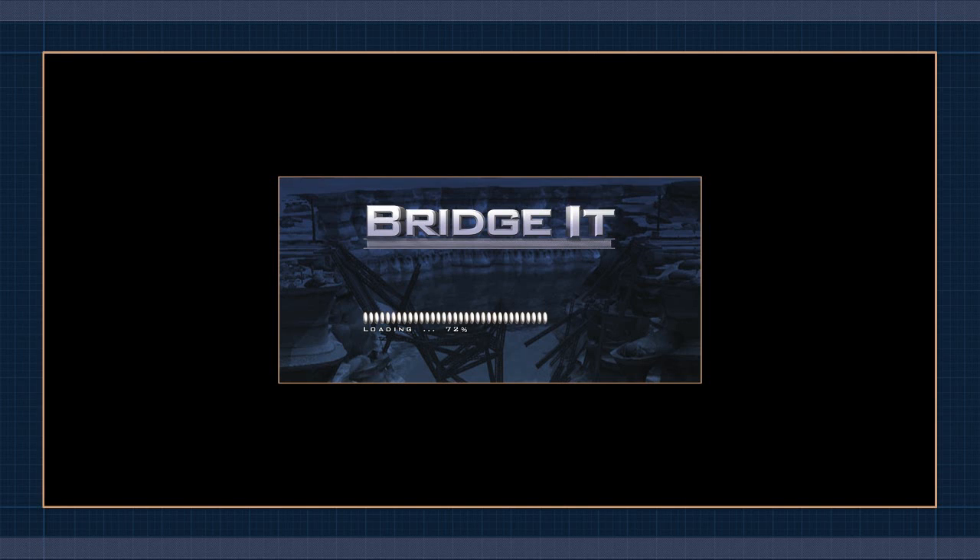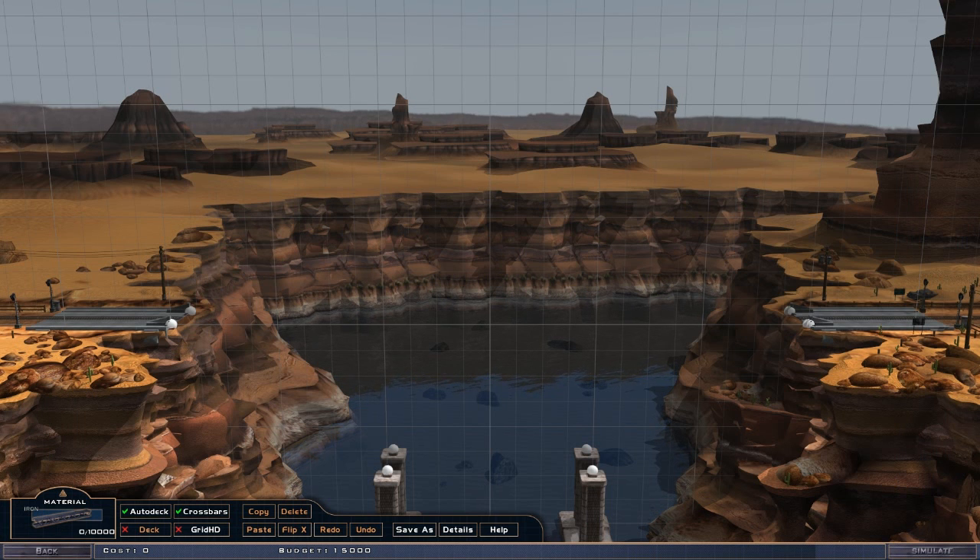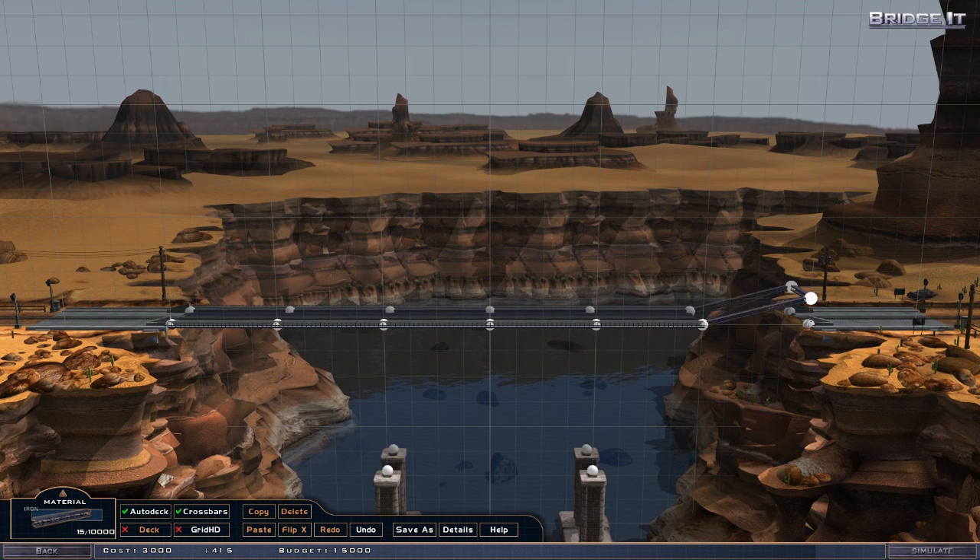Okay, this sounds cool. So I've got to get from here over to here. The way we do that is we build platforms like this — railway, I think. There we go. That should be a platform for the train to get across from one side to the other.